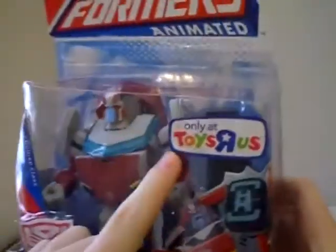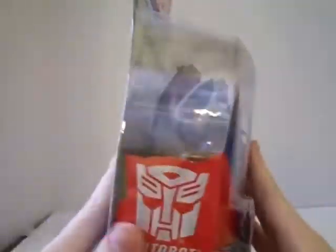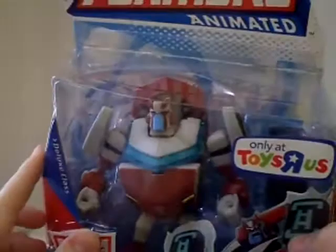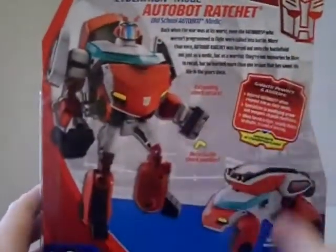You can see it's only at Toys R Us. Cybertron Mode Autobot Ratchet — Extending Shock Attack. The Autobot art has him actually smiling, and so does the face on the figure, but it's very hard to see. Cybertronian Ambulance Mode cross-sells are Electrostatic Soundwave, Freeway Jazz, and Waspinator.